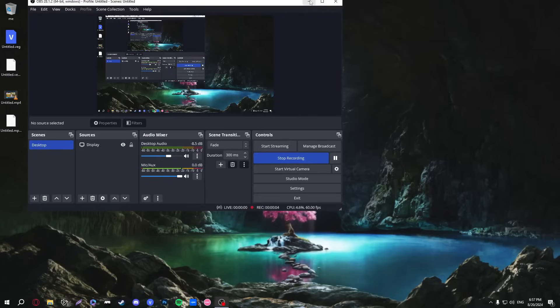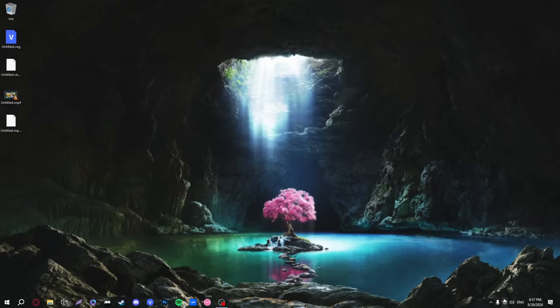After the restart, we're back and reconnected to the internet. Keep in mind my internet is connected via an Ethernet cable from the router to the computer. However, if you're on Wi-Fi, go into your Wi-Fi settings and manually reconnect to your network if it doesn't connect automatically.